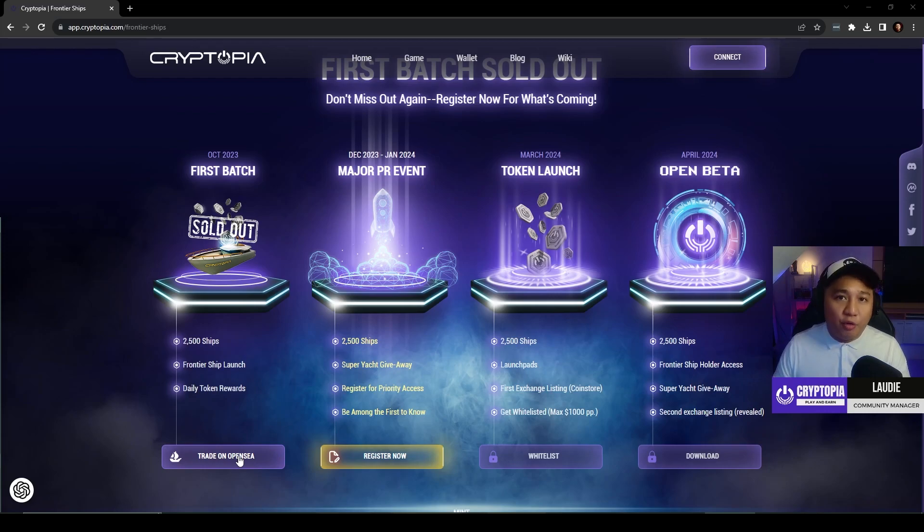Minting your frontier ship allows you to get a common, a rare, or even a legendary frontier ship, which will give you a huge advantage in game because you're going to have the best stats. And on top of that, you'll be getting 250 CRT daily allocations for a full two years, giving you an instant advantage once the game launches.